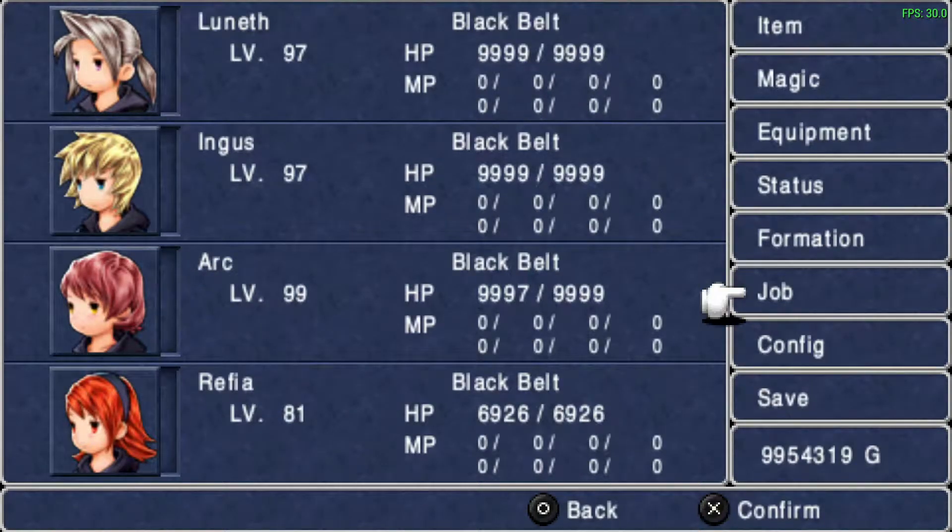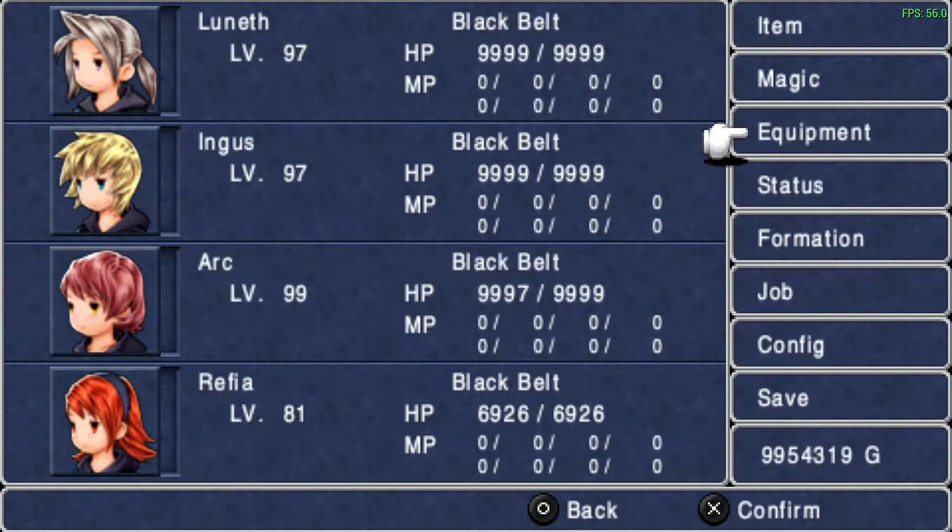As you can see, everyone has black belts, and three of us do have max HP. Luneth and Ingus hit max HP at level 97, while Arc needed to hit it at 99 — and he did. I was hoping he wouldn't end up at 9998 or something. Luneth and Ingus hit it earlier because of their generally higher HP. Following the roadmap, all four of us should indeed hit 9999. For the first 20 levels we were a little bit behind by about 100, but around level 75-80, everyone was 1 to 300 over. Luneth was like 400 over at some point.